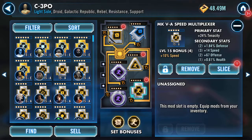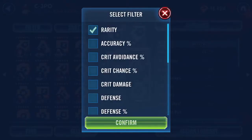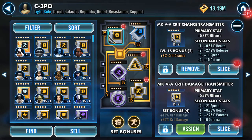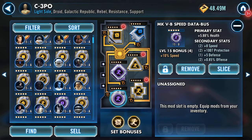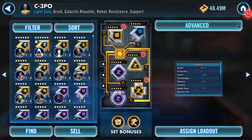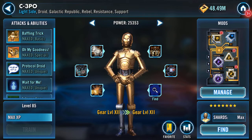I don't think any of the mods are ones I actually really want to make golden. Let me sort by speed - okay, 11 there. I've got a 21, can make that 22 with potency. I really should do the Thrawn ones - he's got 15, takes him up to 16. Anyway, no, I'm gonna leave the mods alone for the moment. Sorry, I'm just flitting around. That's what I wanted to do - Gear 12 C-3PO, yay!